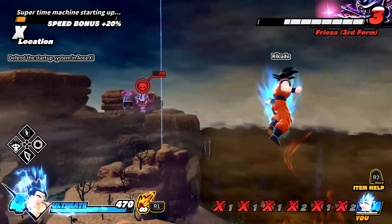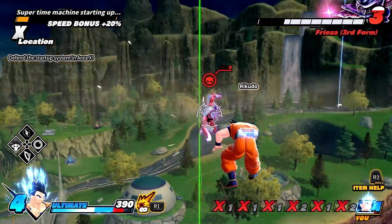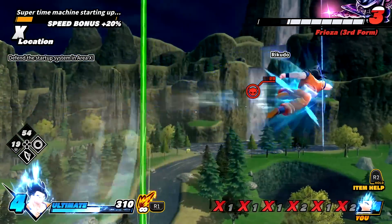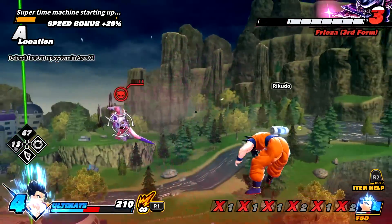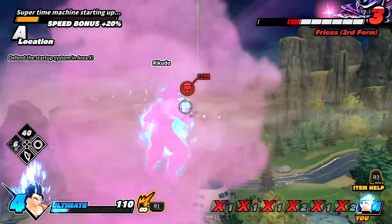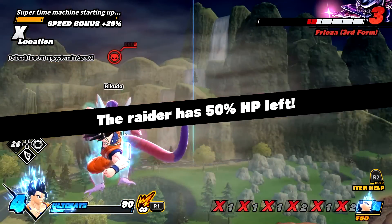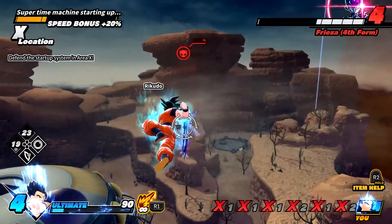I wasn't even attacking! Let's go! Get over here! He got me! Solar Flare! I still got him! Kaioken! I'm doing so bad. He has Ki Blast, mini Ki Blast — I can't do anything! Got him with the Kamehameha! Let's go! Snap behind him! You thought! Solar Flare! He has 50% health! He has 50% health!